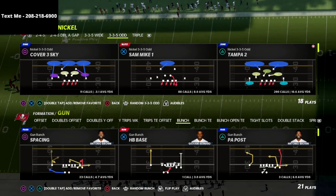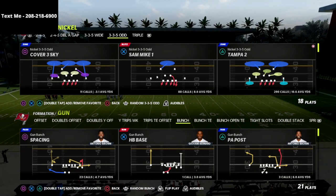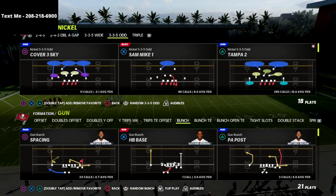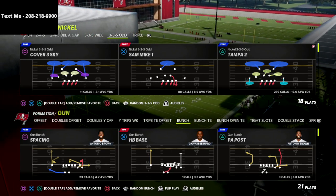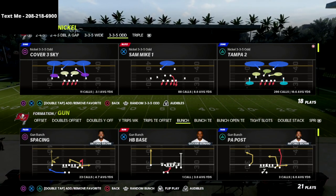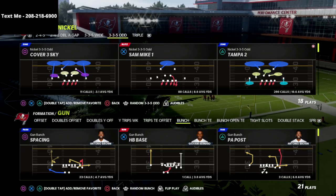Today's video is going to be based out of the nickel 335 odd formation, which can be found in the Baltimore Ravens defensive playbook as well as the New York Giants defensive playbook and a couple of others. This is definitely my favorite defense in the game. It's probably the most effective against the pass and heavy passers because of the different pressures and the combination of pressure and coverage that we can create from this defense.